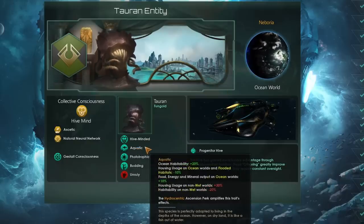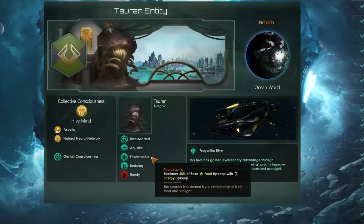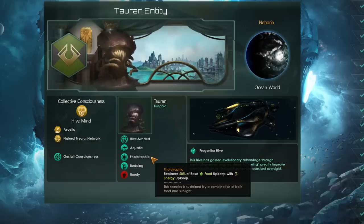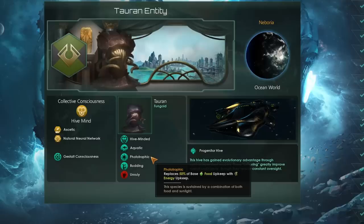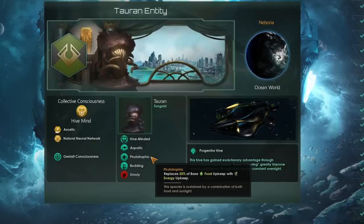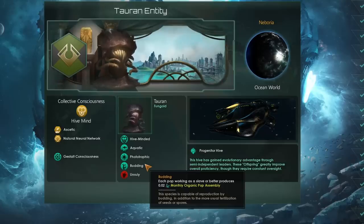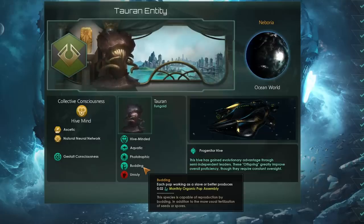We will definitely need to go with an ocean world to grab the aquatic trait — it's pretty much necessary for any meta build at the moment. Then we'd recommend going for phototrophic and budding. Phototrophic we're going to be using to replace some of our food upkeep with energy, which requires that you are either a fungoid or a plantoid species type. By replacing food upkeep with energy, we can eliminate all food production from regular workers and only produce food from starbases. We're taking budding because we'll have monthly organic pop assembly from the offspring nest anyway, and once you reach around 20 to 25 pops on a planet, budding will add a bigger bonus than rapid breeders.